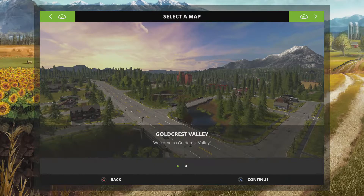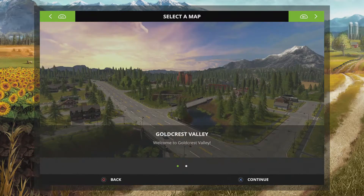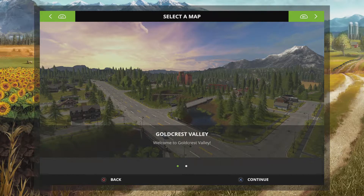The maps we've got to select from — L1 or R1 to switch through the maps, and we've only got two maps. We've got the famous Sosnovka map. I'm wondering if that's going to be set up just like the one in Farming Simulator 15. And then we've got the Goldcrest Valley, the one that everybody's been hyped up about. This is the latest map, the latest addition to the Farming Simulator community, and this is the release map for Farming Simulator 17. So we'll go ahead and play this one.